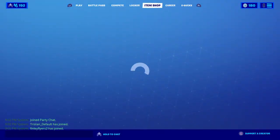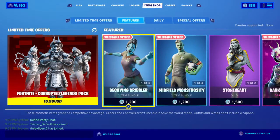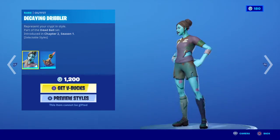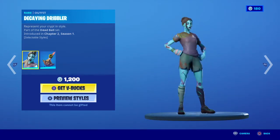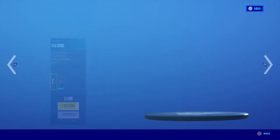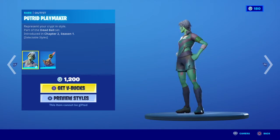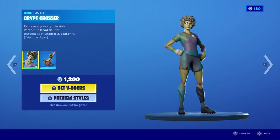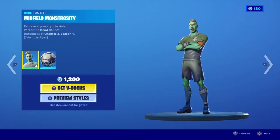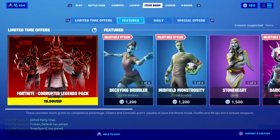Alright, so we got soccer skins — the zombie soccer skin. First we got the Kang Dribbler, then we got Fatal Finisher, Puchid Playmaker, Crypt Crosser, and then we got Midfield Monstrosity, Braille Threat, and Sinister Striker.